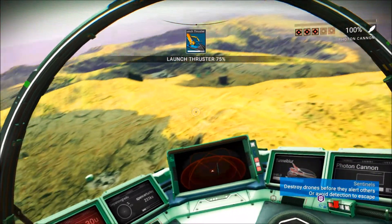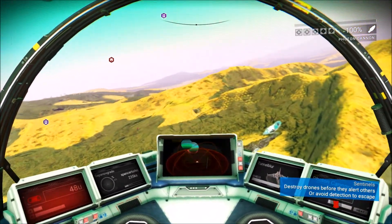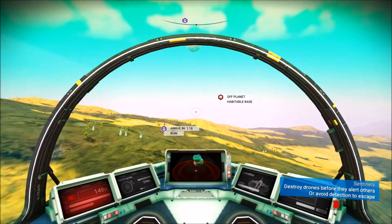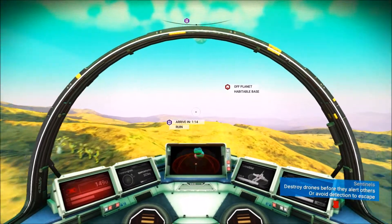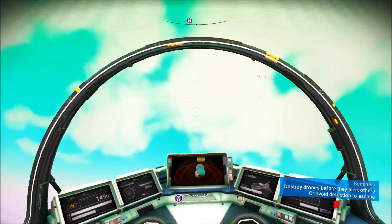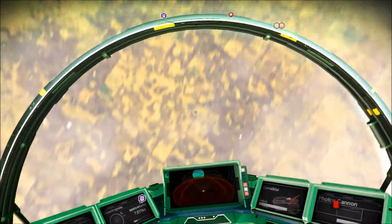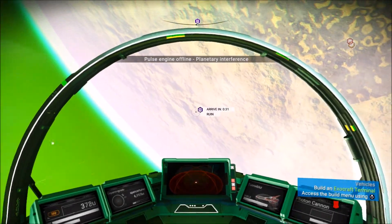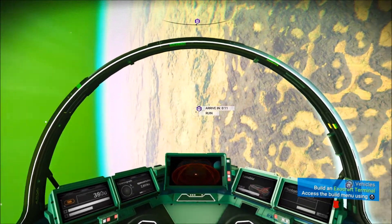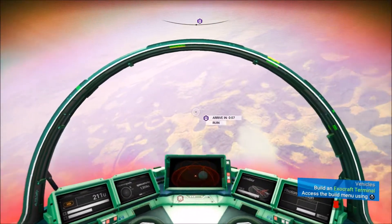They're gonna have to figure out some sort of system where the Sentinels can chase you down in the air and actually shoot you down in your ship. It needs to be seamlessly going from ground to air combat, because it's kind of silly how you can just pick up your Gravitino balls and then hop back in your ship and they can't touch you. Same way with the actual vehicles in this game. That needs to be in the standard mode of No Man's Sky — not even just survival mode. It's kind of silly how you can just hop in your vehicle and you're fine. It's like an invincibility cheat all of a sudden.